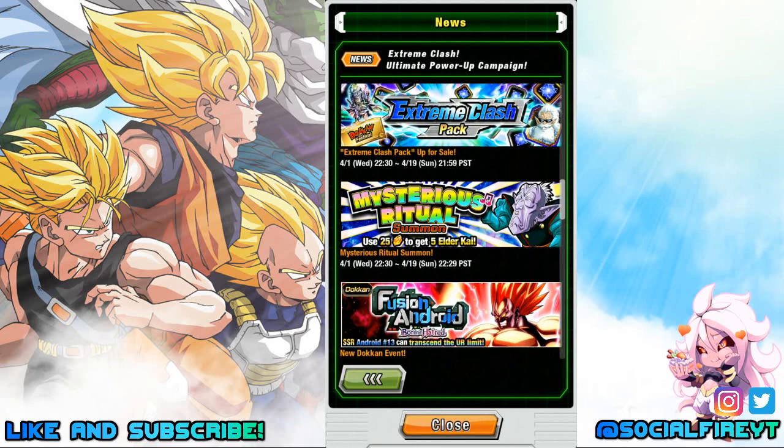Mysterious Ritual Summons drop tonight and will be available through April 19th. 25 Dragonstones gets you 5 Elder Kais, so a great chance to stock up on Kais. On that banner everybody's a winner, so you're definitely not getting shafted.